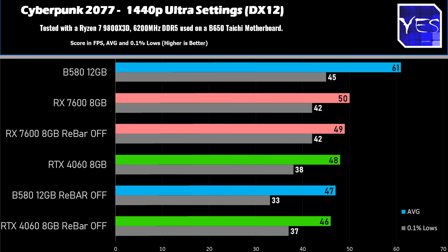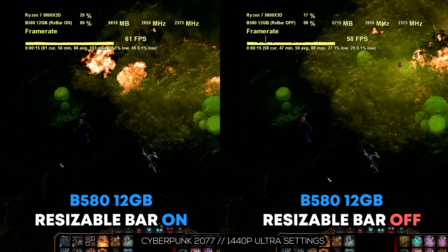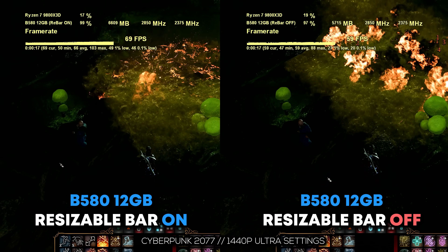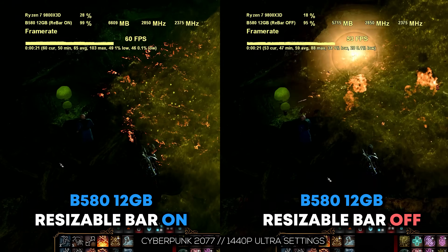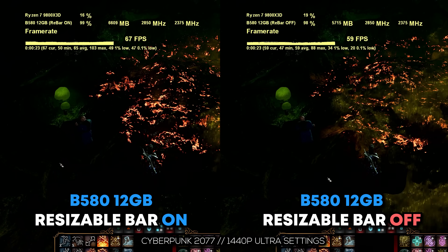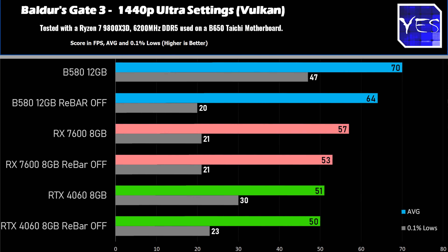The last title is Baldur's Gate 3. Here we saw actually not such a huge drop in performance — going from 70 average FPS to 64 — but the 0.1% lows did suffer quite a bit in this particular benchmark. The RTX 4060 as well as the RX 7600 really didn't suffer a whole lot in this benchmark with resizable bar off versus on.